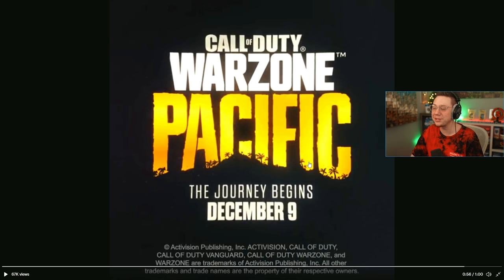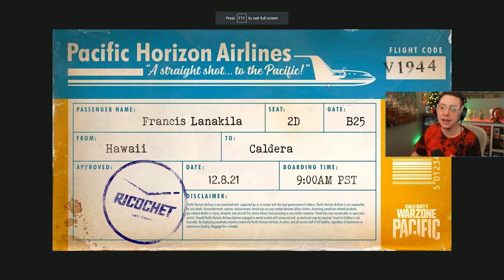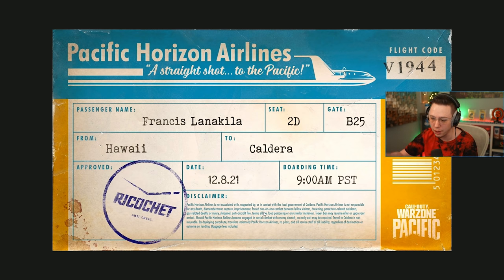We also got that if you liked the tweet that video was in, Call of Duty tweets at you this — The Pacific Horizons ticket. Passenger name: Francis Lanakilla. My name is Francis now — you shall refer to me as such or I will tell mom. C2DGB25 from Hawaii to Caldera. Approved via the Ricochet anti-cheat. Date: the 8th of December at 9 a.m. Pacific. So that is the official launch time for Caldera — December 8th, 9 a.m. Pacific time. The disclaimer says Pacific Horizon Airlines is not associated with, supported by, or in contact with the local government of Caldera, and is not responsible for any death, dismemberment, capture, imprisonment, or forced one-on-one combat. Also, travel to Caldera is not insurable — by deploying a parachute, travelers indemnify Pacific Horizon Airlines, its pilots, and all service staff of all liability, baggage fees included. They always get you with the baggage fees. Francis, by the way, is one of the leaked operator names — I assume that's what's being referenced here.